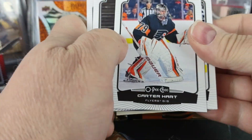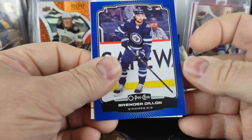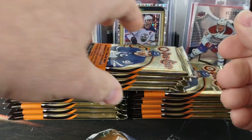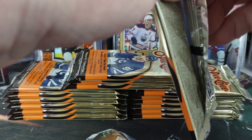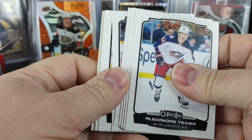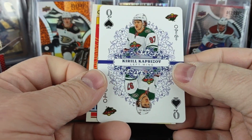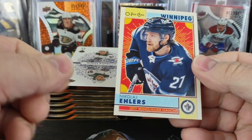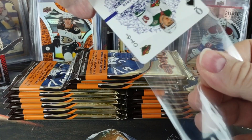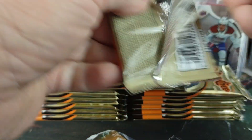We have a blue parallel in this pack — another Marquee Rookie of Dylan Holloway, a blue Brandon Dillon for the Jets, and a Jesper Bratt for the New Jersey Devils. Then an All-Star Stamkos — first playing card, Queen of Spades, Kirill Kaprizov. So there's a rare one. Nikolai Ehlers Retro. We'll put that Kaprizov in our hit pile.